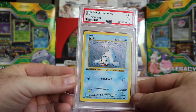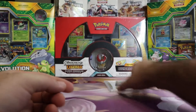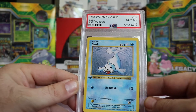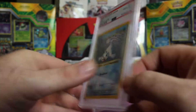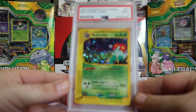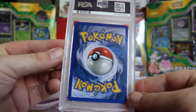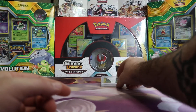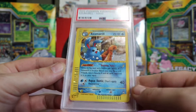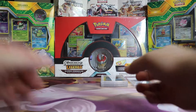First card, we have a Mint 9 Shadowless First Edition Seal. That's 207 cards, so I'm just gonna try and fly through this so it doesn't take forever. Next we have a Gem Mint 10 First Edition Shadowless Base Seal. Very nice. Next we have a Mint 9 Aquapolis Blossom. Next we have a Mint 9 Aquapolis Azumarill. So 3-9s so far.